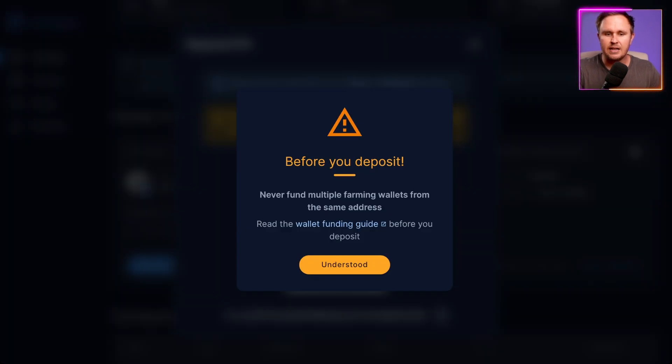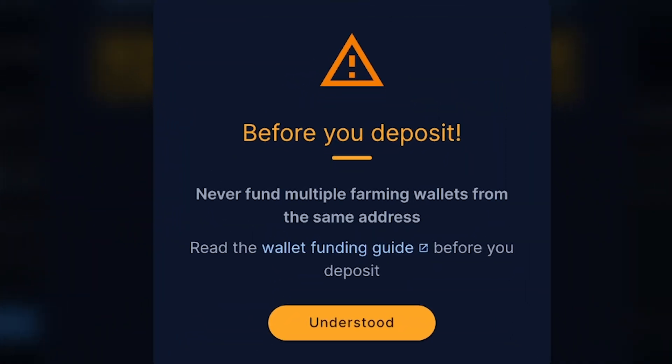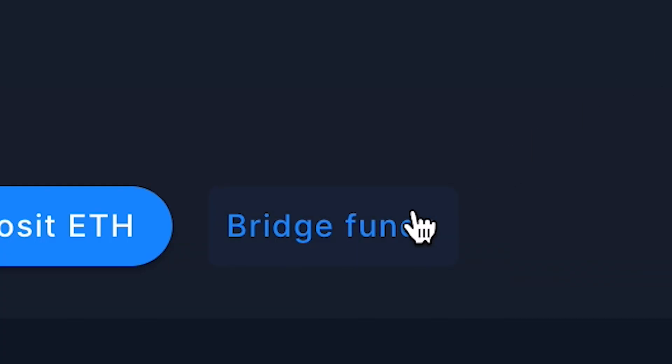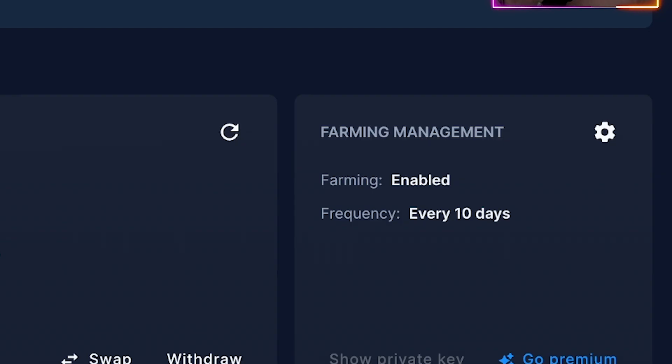Hit Deposit ETH and it pops up with a warning saying 'Don't fund multiple wallets from the same address.' It will then give you the wallet address. Send the Ethereum, hit the Refresh button, then hit Bridge Funds — this will bridge it over to Base. Give it around 20 to 30 minutes for the bridge to complete and then you should be good.